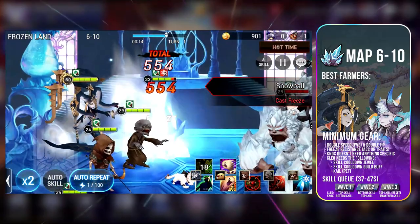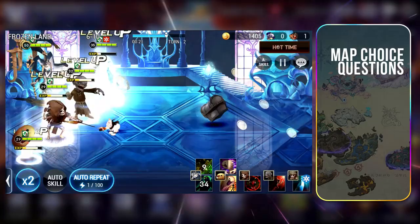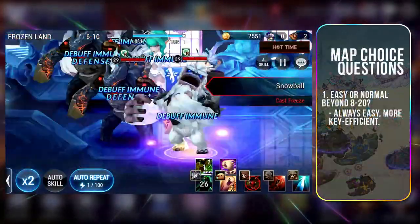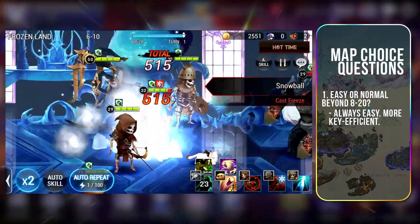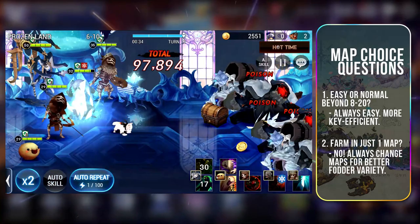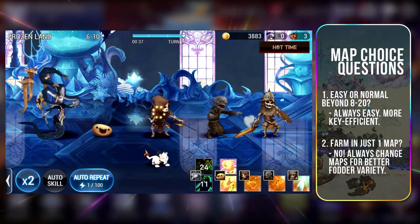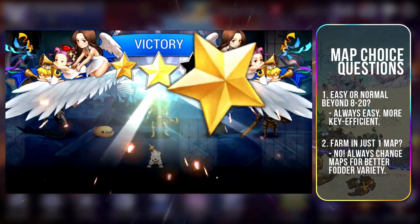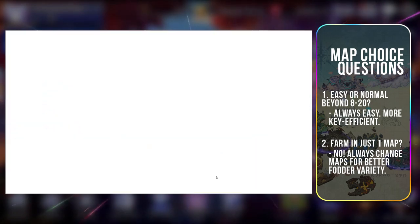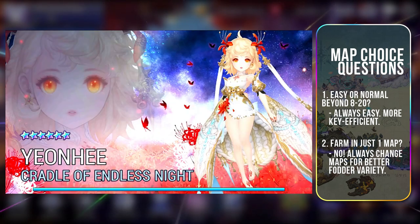Both Nox and Cleo will prefer free status resistance so that your farming can run smoothly. For maps with 2 difficulties, especially World 8 and beyond, always farm in Easy — life doesn't need to get any harder and you save a lot more keys. Should you farm in just one map? No. It's always good to visit different maps every 1-2 hours so you will have different types of fodder leveling up. You won't want a situation where you are only left with one type of fodder.